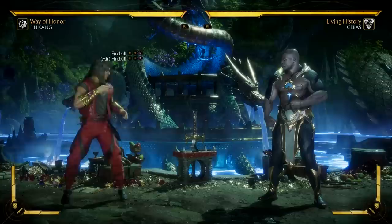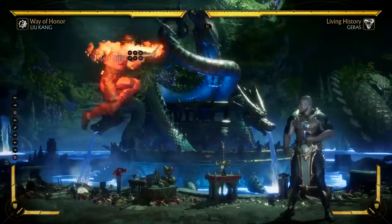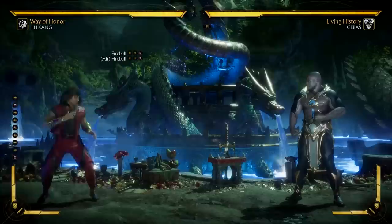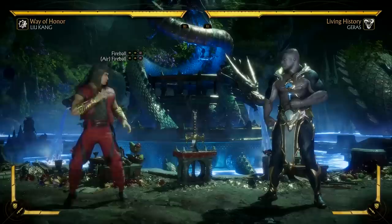These fireballs can also be done in the air. So if the opponent's trying to jump in, you can meet them in the sky and catch them from a distance. However, due to the new short hop mechanic, there's no consistent way to tiger knee this move. So it seems like doing an air fireball is more of a zoning tool this time around, not so much for combo extension.